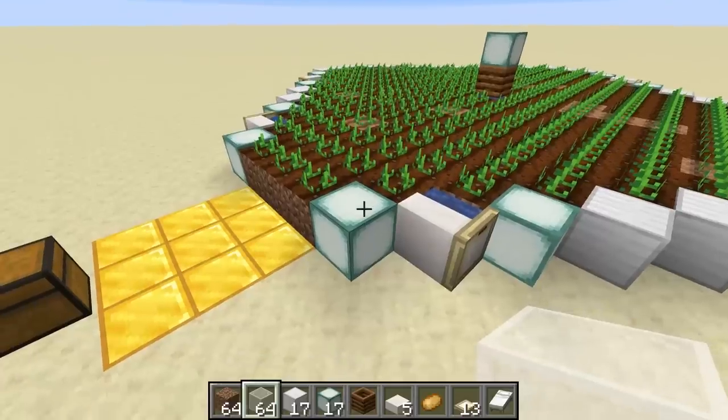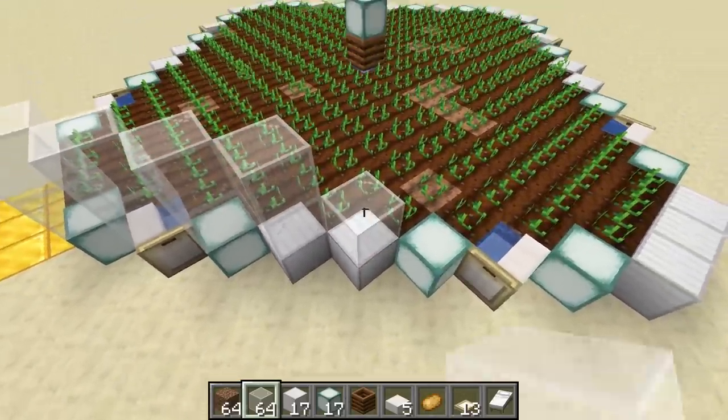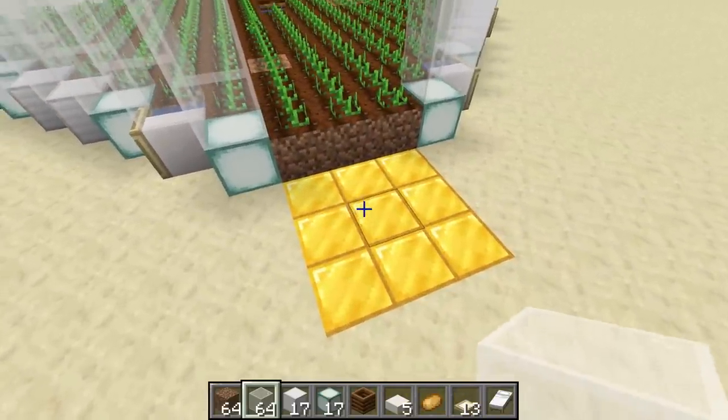Now go ahead and start filling in the glass, going two blocks up on all the sides. Once you have all the glass in, it should look like an enclosed circular greenhouse shape.